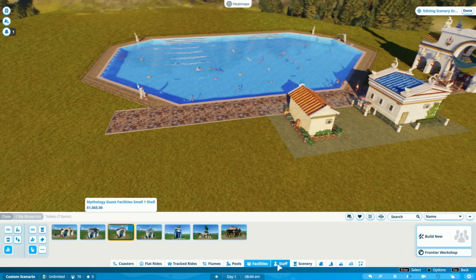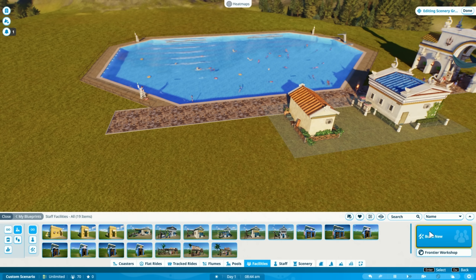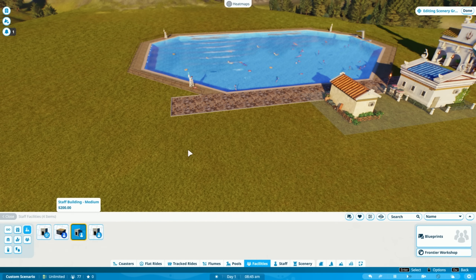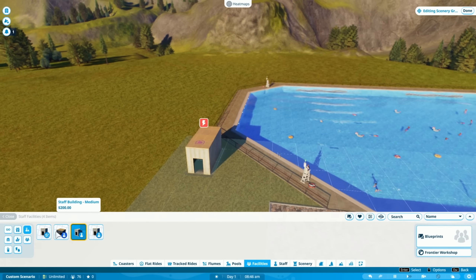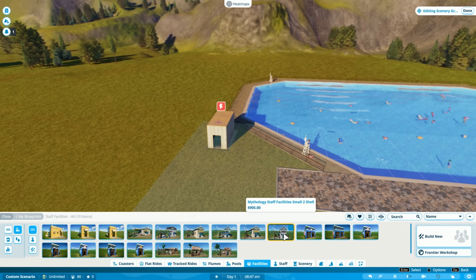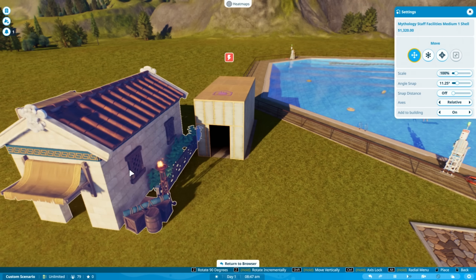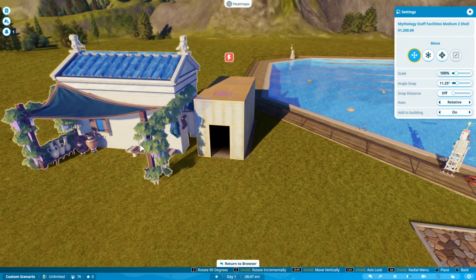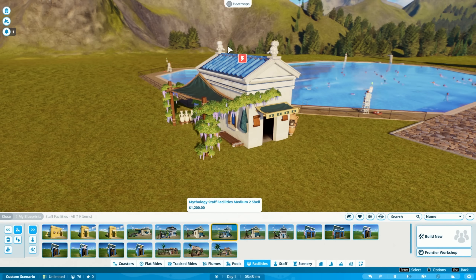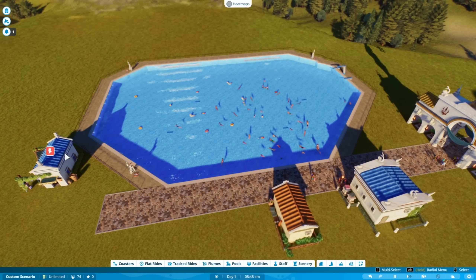Now that's got most of it out of the way. We do also need a staff building because we've got our lifeguards and they're going to need somewhere to rest when they're not working. If we build new, let's put staff facilities — a medium staff room in here. If we add the blueprints now, we go to staff facilities. Mythology staff facilities, medium two — I like this more, we're going to add this one. The staff facilities do need power, and this is where they've made one of my favorite changes to the game.